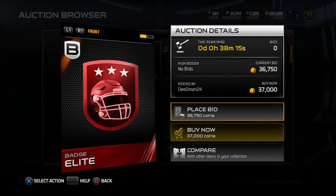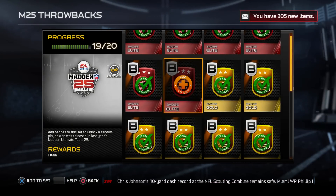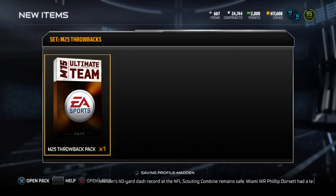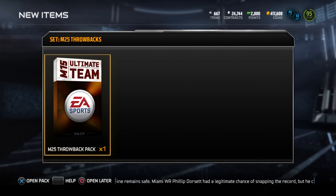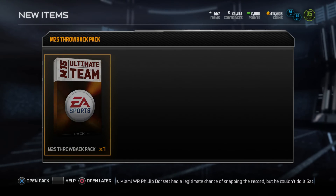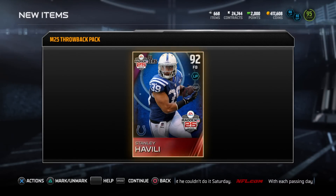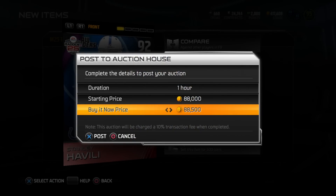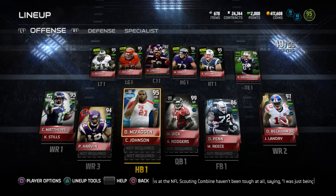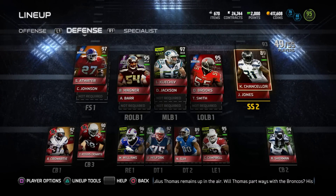I also wanted to do a Madden 25 throwback set. I usually do flashbacks but today something told me to do a throwback instead. Last time I got the fullback from the Colts - this is the second time doing it. Someone must be playing a sick joke on me because both times I've gotten the same player. The only thing that cheered me up was that he goes for 88k, which is like four times Adrian Peterson's price.